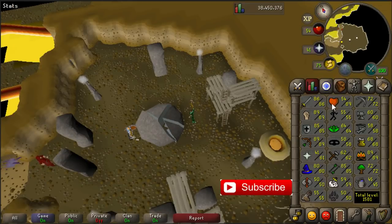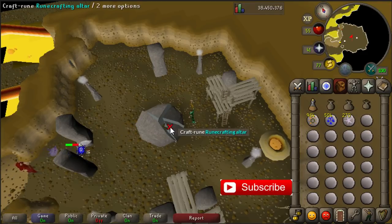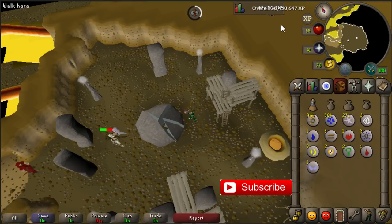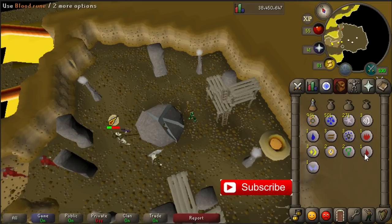So normally for an inventory of pure essence I will receive around 200 experience, but I've got a lot of other stuff in my inventory right now. And here we receive 270. As you can see we received some lower level runes like water, earth, body and fire, but also cosmic runes, chaos runes, nature runes, even blood runes and soul runes. So you can craft them all here.